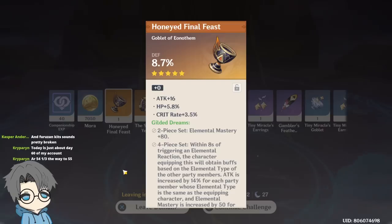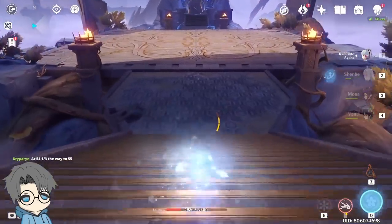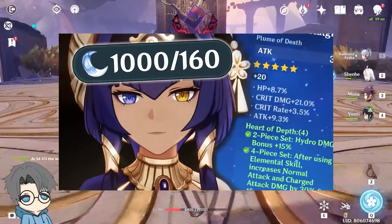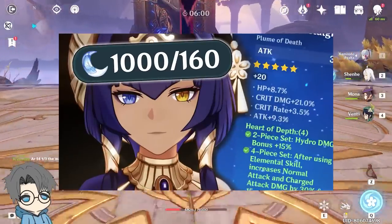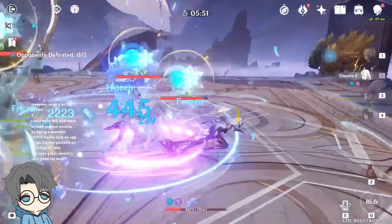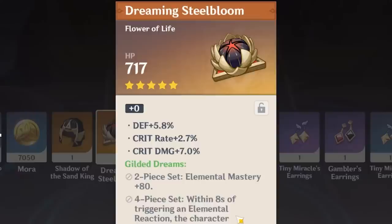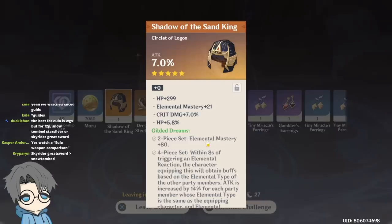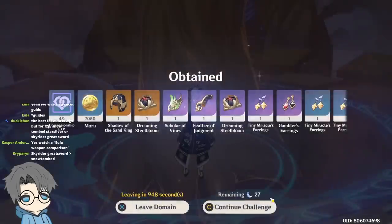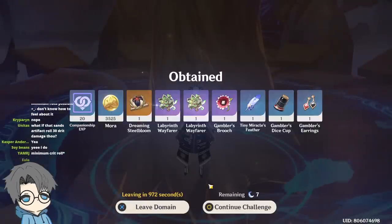Final four runs here — death, hell no. HP sands — nah. These runs haven't been that lucky. My Heart of Depth artifact domain runs were definitely more on the lucky side — I was actually able to build a decent 4-piece there. HP goblet, death goblet, death sands — we'll just make do with what we get. This actually looks pretty good. Attack circlet — pass. And that's a thousand resin down the drain.